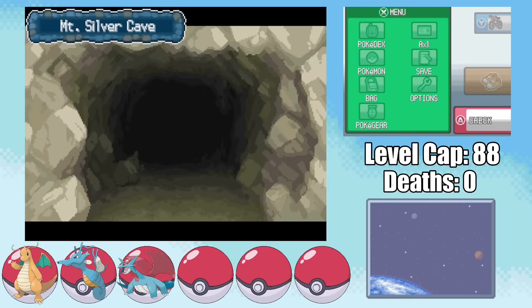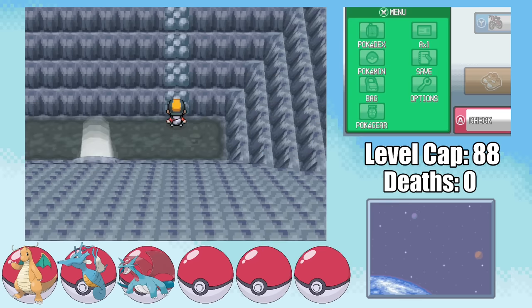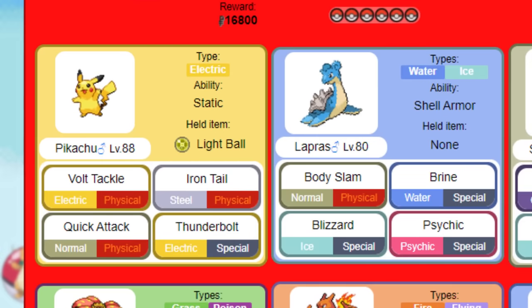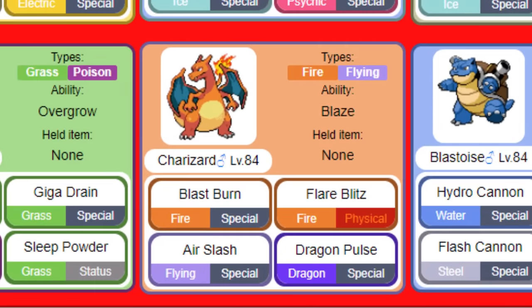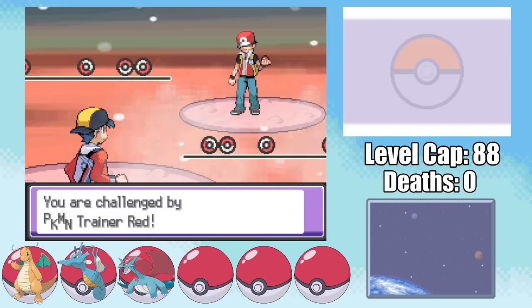The only problem with my team of dragons is that none of them can learn Rock Climb, so I'm gonna have to bring a Geodude just to be able to get to the top of Mount Silver — but if all my Pokemon die except Geodude, I lose the game. Red's team is a big set of problems. Not only does his Light Orb Pikachu do neutral damage to every one of my team members with STAB Volt Tackle, three of his Pokemon also have 100% accurate Blizzards, and his Charizard has Dragon Pulse. But we've made it all the way here, and I'm not about to back down.